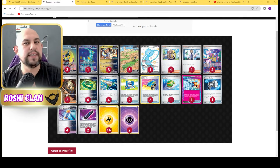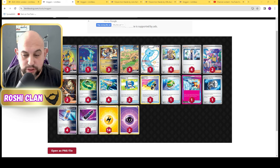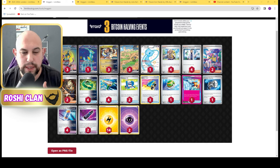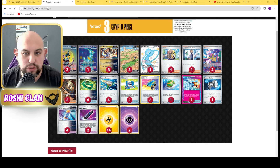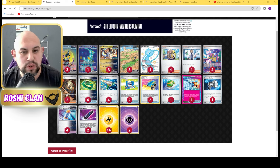Hi everyone, it's RageClan, and yes, I have made a Turbo Hands deck. I had a look at the UIC list and it was a top 5 and top 6 Turbo Hands, both interesting. One was using 4 Hands, 4 Crown, and some other stuff. The other one was similar to this except for the Maraidon — it was using 2, and it had an Erica's Invitation, which was very interesting.